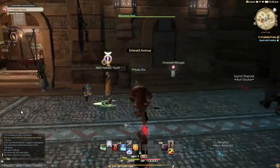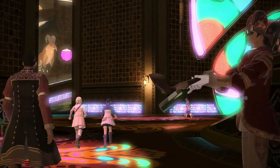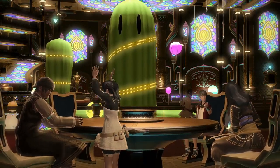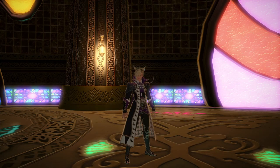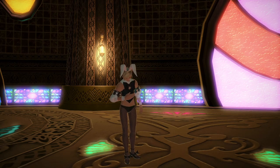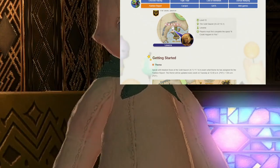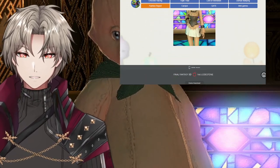Also, at level 15, you can go to Ul'dah and talk to the Well-heeled Youth to unlock the Gold Saucer. Here you can do all kinds of fun things and earn a currency called MGP, which is exchanged for a variety of items. Here are some glam pieces you can get here — a lot of them give me rich farmer vibes or stepped-up fantasy casual, but there's also a lot of silly outfits like this pig suit. I highly recommend looking up the fashion report; you can easily net yourself a bunch of MGP just by doing that.